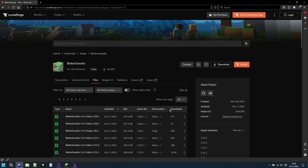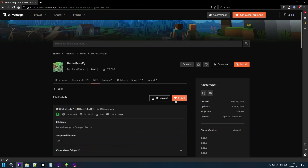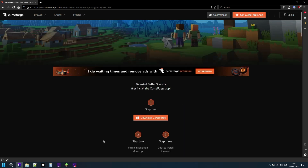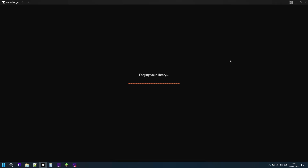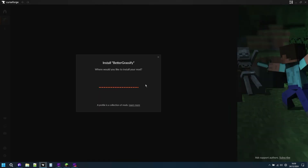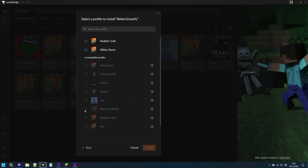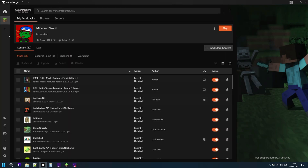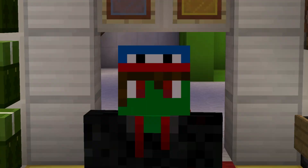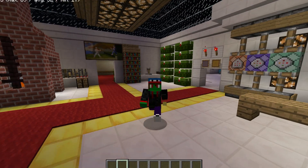What you'll want to do is find your version. I have 1.20.1 on Fabric, so I'm going to install this — I already have it on, but just to show you. It'll open CurseForge over here, wait for it to load. You see this? It'll tell us where to install and show us this prompt here. I already have it installed on this world — 1.20.1 Fabric.